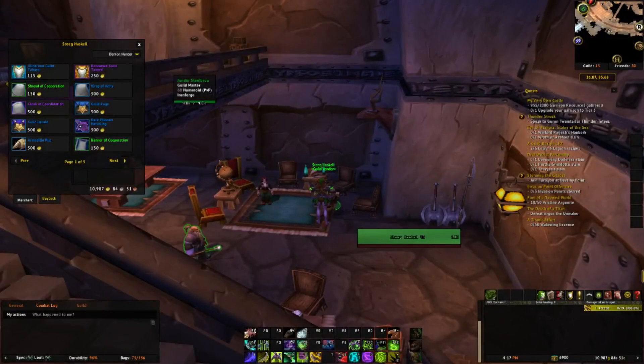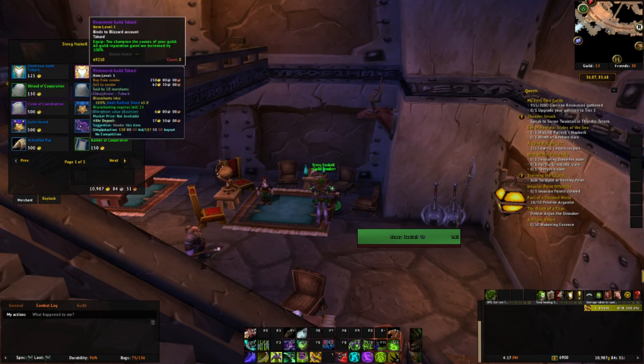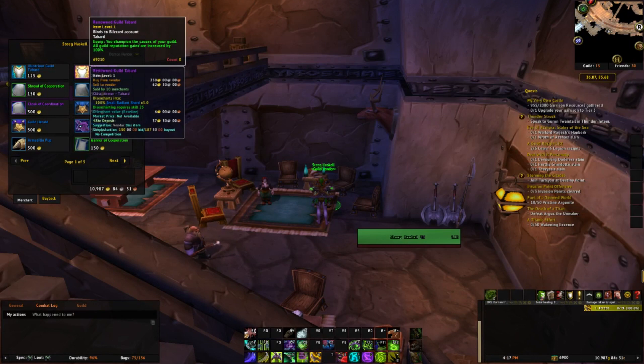The third method is one that some of you may know already and it is the guild tabard trick. If you are in a guild, you can visit any of the guild vendors in your faction's city. There will be a vendor that sells the Illustrious Guild Tabard and the Renowned Guild Tabard, with purchase prices of 125 gold and 250 gold respectively. One awesome feature is that they are bind on account, meaning you can mail them to toons on other realms so long as they are on that account. You can also sell these to a vendor, which makes it a great way to transfer gold.